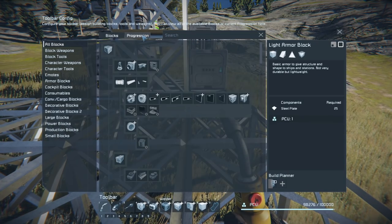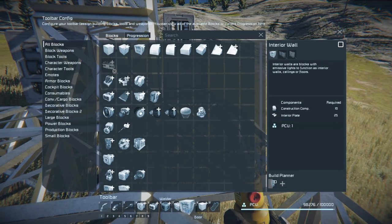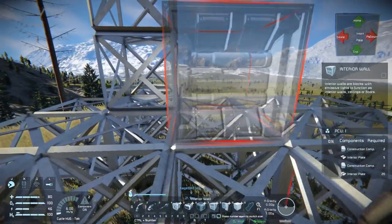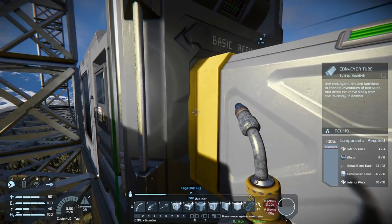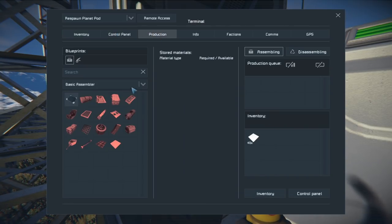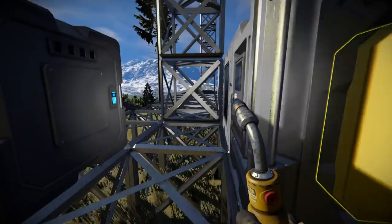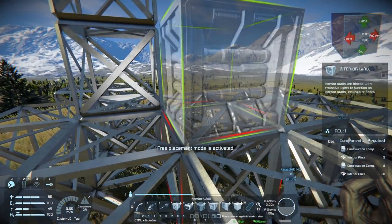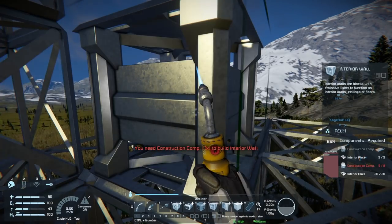I want the grass to be coming through the bottom. I'm trying to figure out how to make stairs — apparently you need to make an interior wall block to make stairs. Number 7, interior wall block. I need interior plates for that, so let me come over here and produce some — about 30 sounds pretty good; you can always disassemble them if needed. Our iron is getting low; we were at 1.4 and now we're at 600, so we'll probably go ahead and get some today.